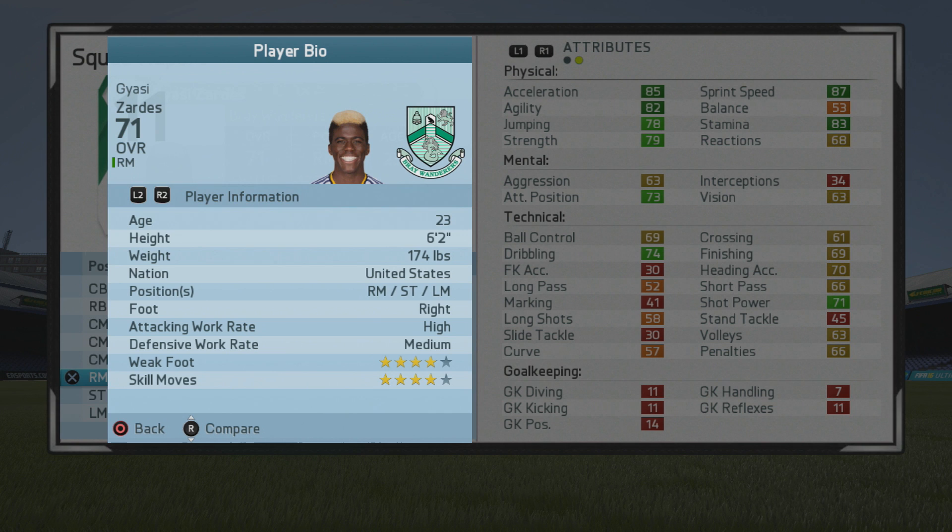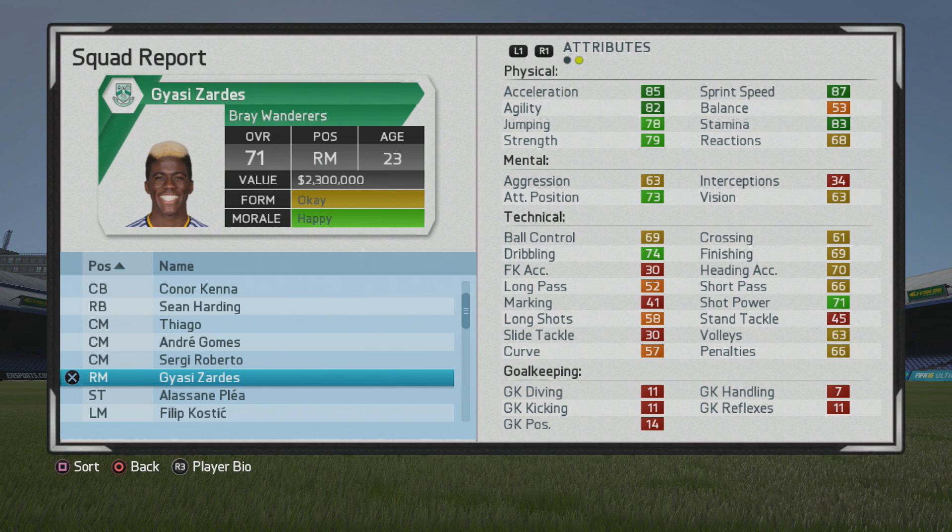He's a 6 foot 2 right mid slash striker, left mid, right foot, high/medium work rates, 4 star weak foot, 4 star skills. I was a bit surprised to see his ball control so high. There are some interesting first touch videos of him, but he has a lot of good physical stats.